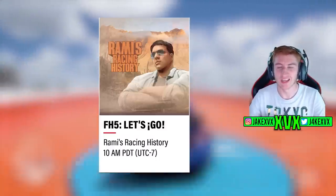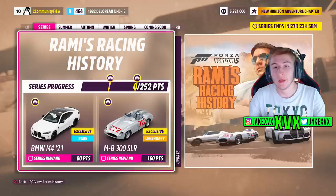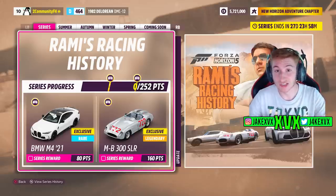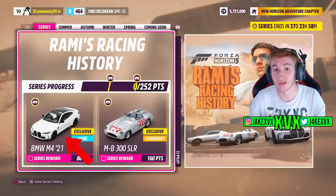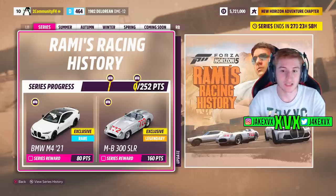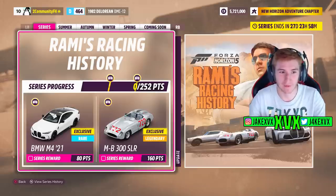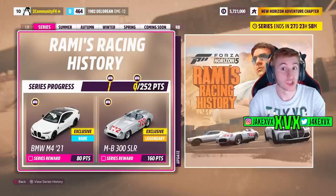This full series is Ramy's Racing History and every single week of this month will be dedicated to a certain decade — the 1970s, the 1980s, you get the gist. Starting with the full series itself: there are two new cars for series completion. For 80 points you can get the BMW M4 Competition from 2021. Or for 160 points — which is quite difficult to get — you can get the Mercedes-Benz 300 SLR. Interestingly, you can also buy the Mercedes-Benz 300 SLR from the auto show, but it will cost you 140 million in-game credits. I think I'd just earn it.